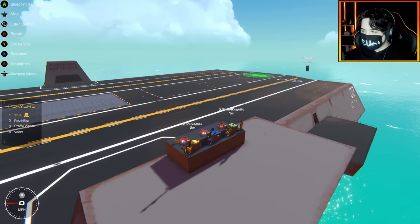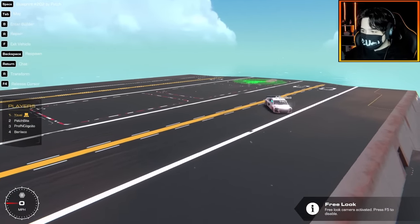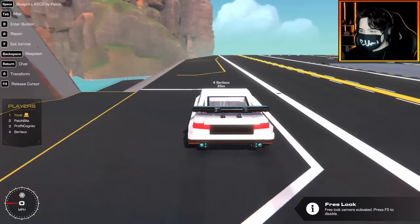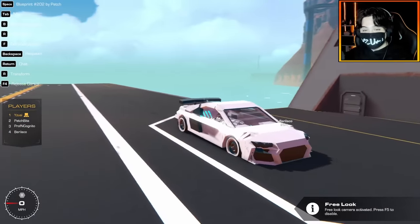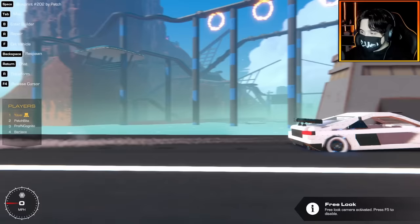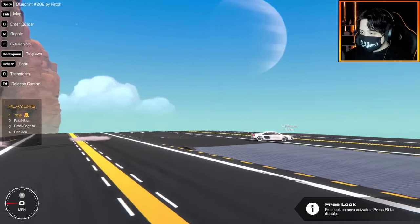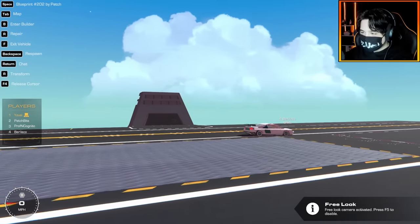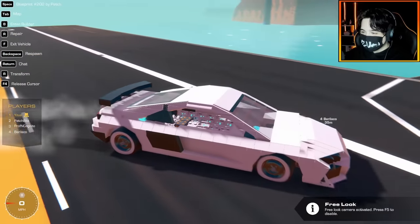Who do we have here? We have Very Lecco — very impressive. I think that's an Audi R8, right? Yeah, it looks like an Audi R8, very nice. This is more of an upscaled build — compared to the last one he's used the bigger wheels. And I think he's sitting in the bonnet? Where is the seat — right in the hood?